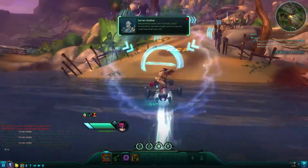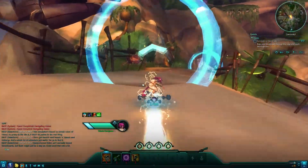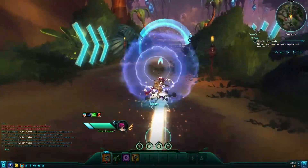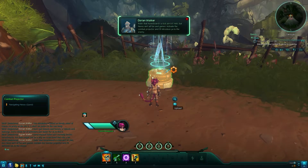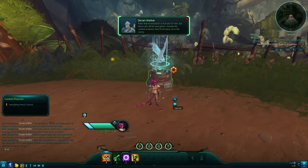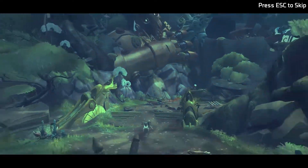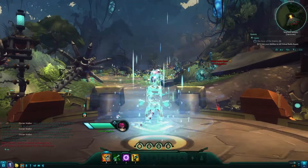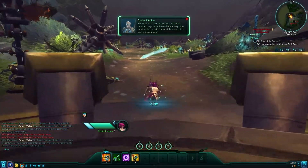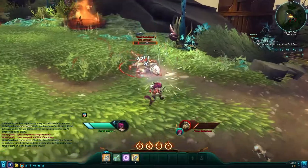They're going to bend some rules to let inexperienced Exiles have hoverboards. Then Dorian says Nexus ain't all fun and games — activate the combat projector to meet the enemy. Vicious, savage beasts. The Dominion thinks they own the joint. The Exiles have been fighting the Dominion for centuries, so you better be ready for a scrap. 'Why don't you start by putting some of them battle beasts in the ground?' It's been a while since I played a Spellslinger so I'm relearning the charge shot.